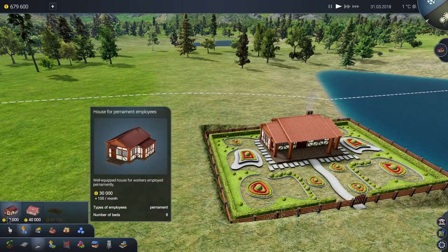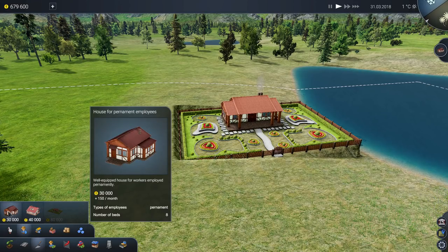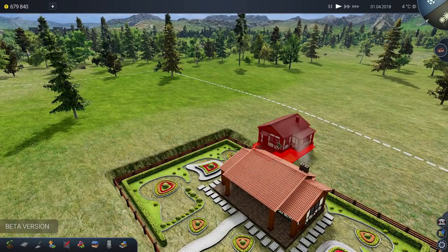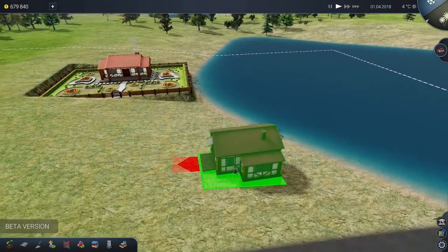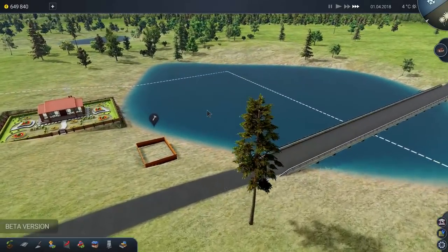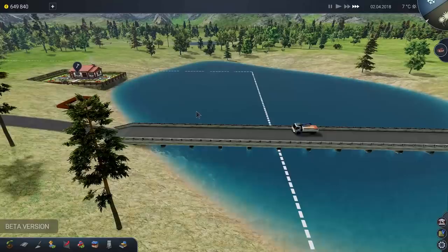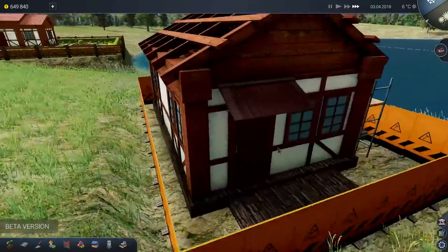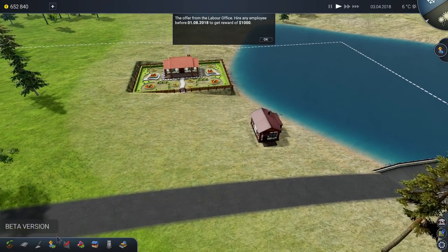Let's actually go build some things. We have houses — a house for permanent employees and a house for seasonal employees. I gotta build a permanent house first. It only has 8 beds; this is gonna be for people who are gonna live here forever. I wanna pull it a bit to the side. It's gonna be a bit uneven again — this lake is seriously messing me up. We're gonna have to wait for the guys to arrive again. There's a deer — don't kill the deer. We're on speed 3, that explains everything. The house for permanent employees is here — success! Hire an employee to get a reward of a thousand dollars, of course. Let's go do that.